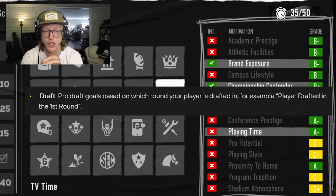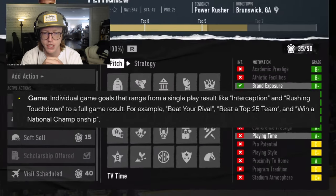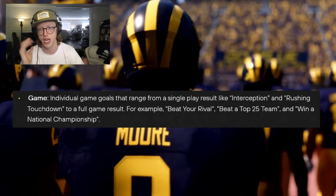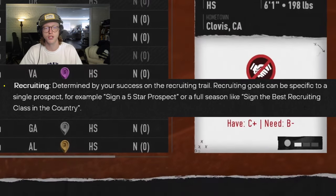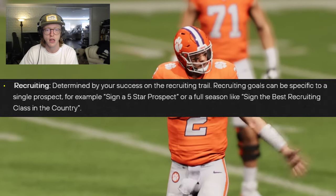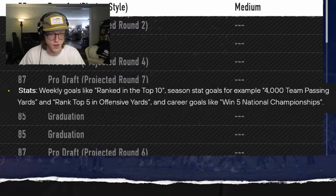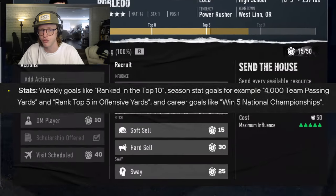Draft goals are based on which round your player is drafted in — for example, a player drafted in the first round. Game goals are individual game goals ranging from a single player result like an interception or rushing touchdown, to full game results like beating your rival, beating a top 25 team, or winning a national championship. Recruiting goals are determined by success on the recruiting trail — like signing a five-star prospect or the best recruiting class in the country. Stat goals include weekly goals like being ranked in the top 10, season goals like 4,000 team passing yards, and career goals like winning five national championships.